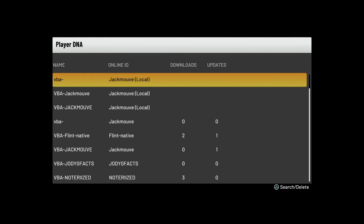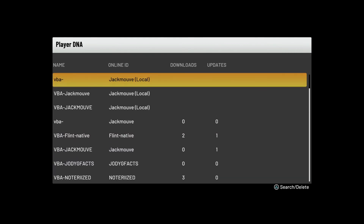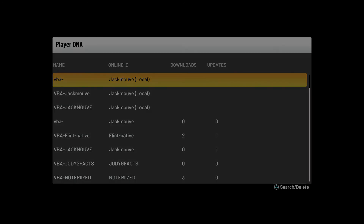If you named it just your username, you need to go back. It's very important that VBA dash is at the front of it so that when I search, I can see everybody's — otherwise I'll have to look them up individually. Please get this done. This is very important because we're going to start building league marketing materials and we need these DNAs in here. Thank you.